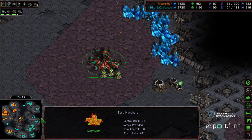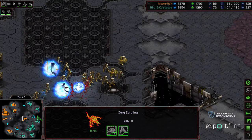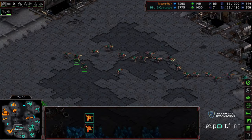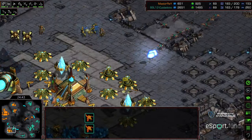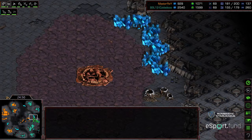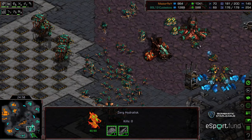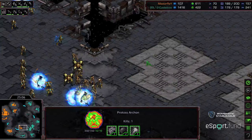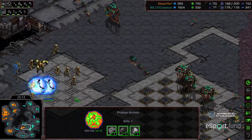Zeddy has five operational bases but doesn't quite have saturation. Master Ray has fantastic upgrades — level three carapace is online. The critical missing components for Zeddy though are that he still doesn't have adrenal upgrade on these zerglings. This base is quickly going to get wiped out but there's a counterattack — psi storm cleaning that up very easily. So a base trade for a failed attack effectively in the bottom left. This does buy Zeddy some time to get ultralisks out in the field, working on the Chitinous Plating upgrade.